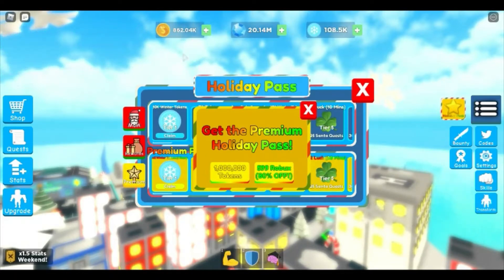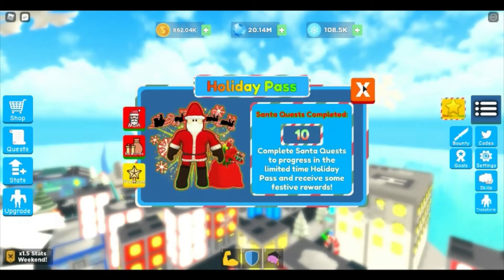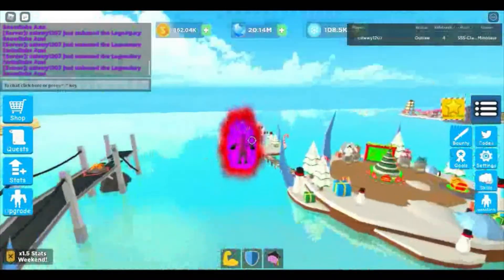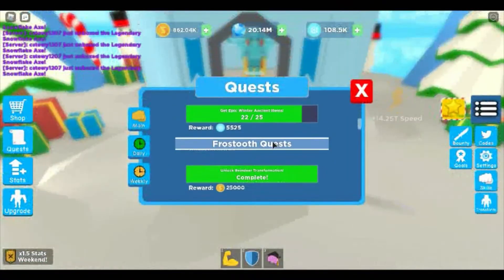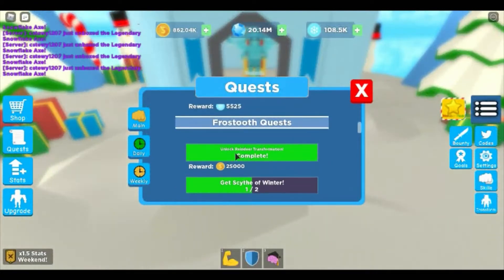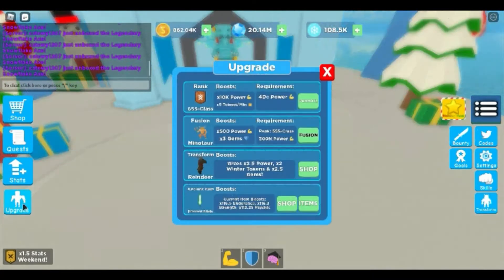Right now I'm trying to get a million tokens — I'm almost there — so once I get a million tokens I'll be able to buy it, which is cool. They added two limited time NPCs. There's Frost Tooth right here, and I've got his quest to unlock the reindeer transformation, which I have equipped right now — I'm a reindeer.